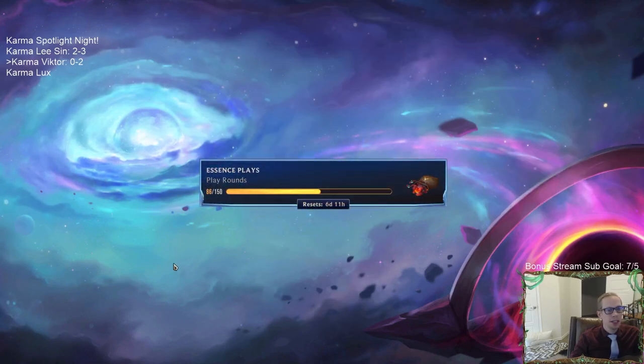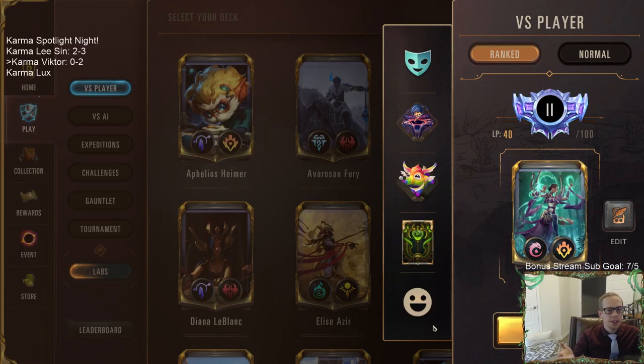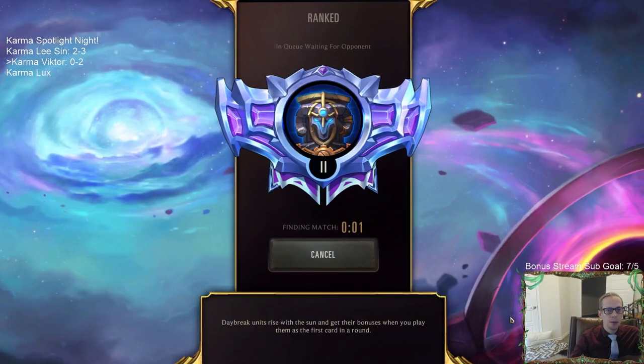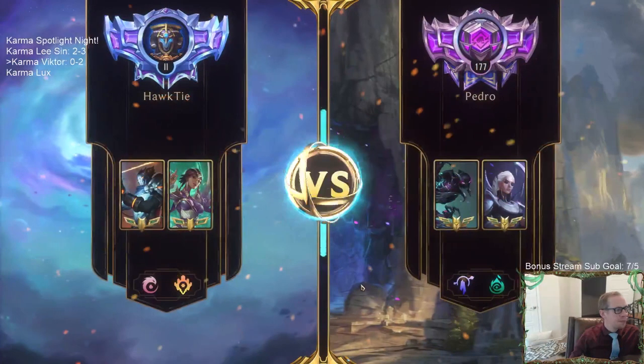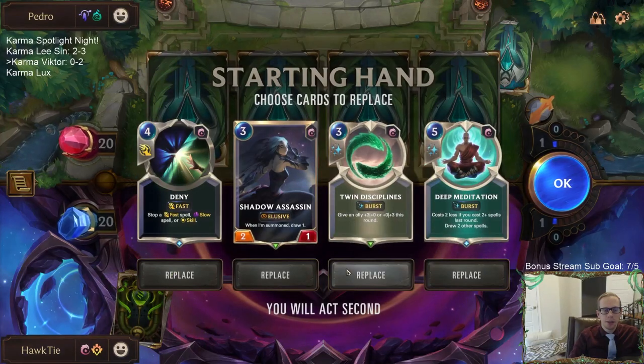Nightfall is a pretty high variance deck. When Nightfall has a great hand it's kind of unbeatable, but they can break and have some weaker parts - if they have it come together though it's a really strong deck. My opening hand looks like I'm going to be mulliganing everything. They mulliganed everything as well.